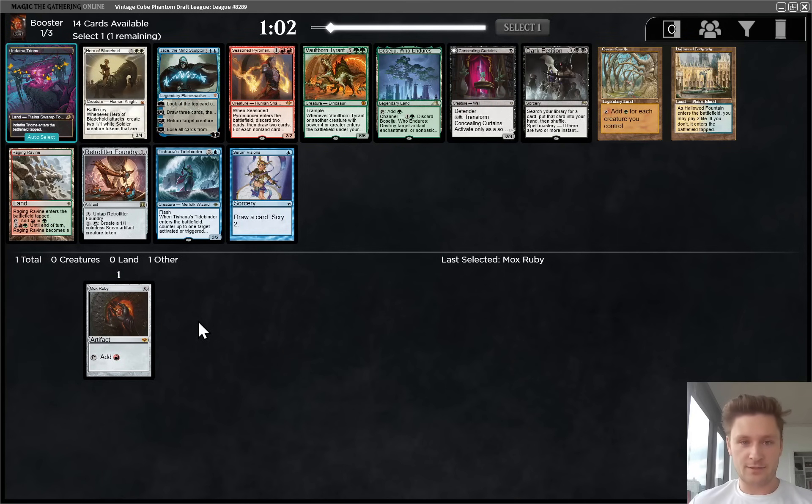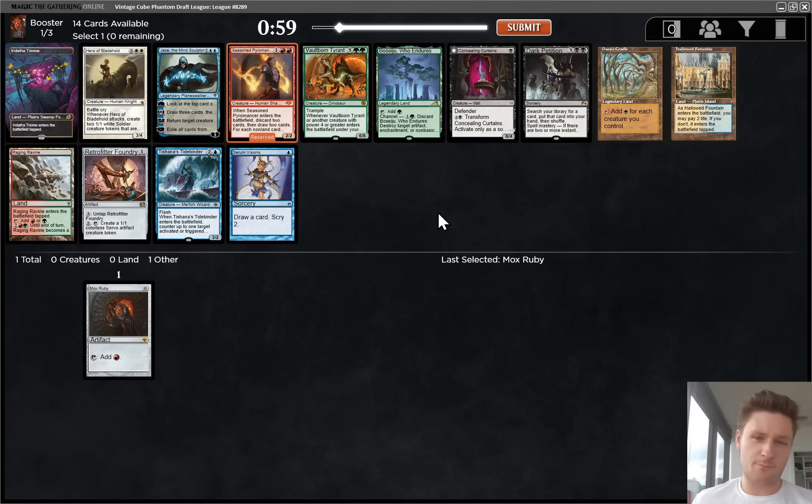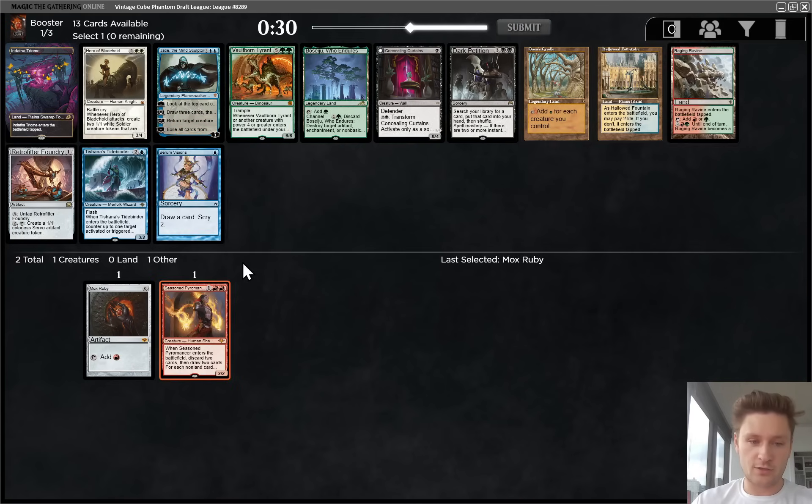A few possibilities here. The most obvious one is Seasoned Pyromancer, which I think I'm probably leaning towards. It is one of the better cards in the pack and also a red card. There's also Retrofitter Foundry. Getting a couple cheap artifacts to start is really good because that sets you up for Urza Saga or Tinker, Tolarian Academy, even Trinket Mage or Urza. So that's not an unreasonable card to take. All three of these blue cards are fine but not amazing, and Gaea's Cradle is quite strong in the right deck, but I think I'm just going to take the Pyromancer.